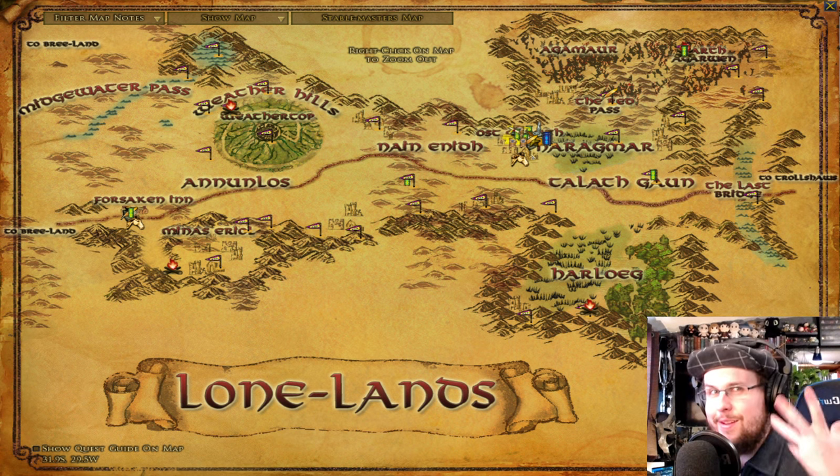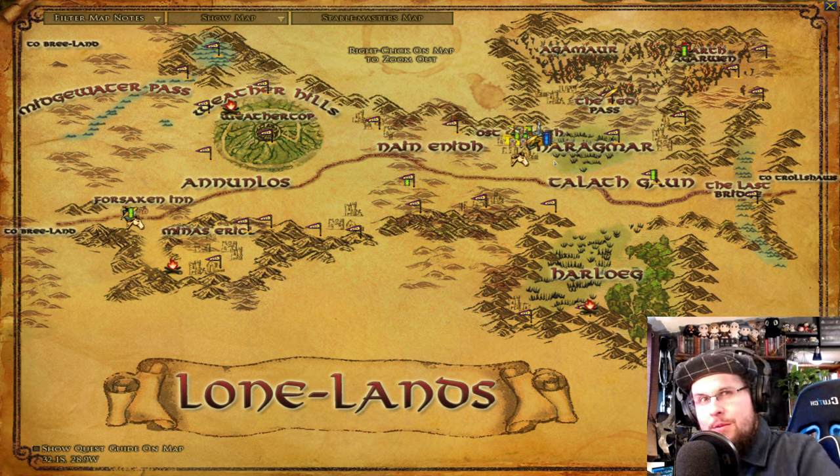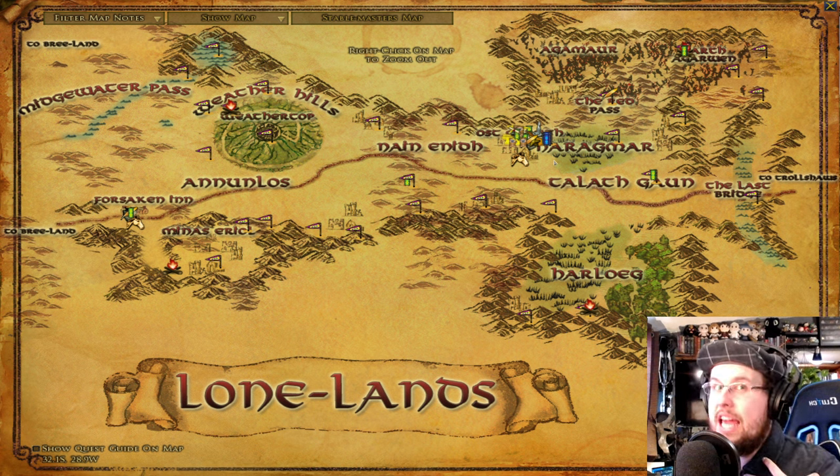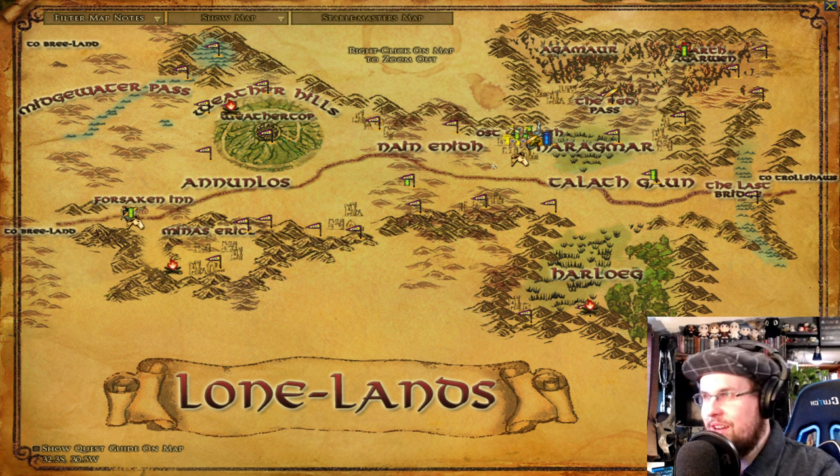I'll give you the links to the wiki article so you can see all the different locations in more detail. I'm trying to give you the thought pattern of what I think is best — I've been playing since the first month this game came out, so I have experience. Around Ost Guruth, you'll do a bunch of quests. They'll send you to several fortresses nearby: there's a spider lair, a Dourhand dwarf lair, half-orcs, and Earthkin that you'll help. They'll also send you into some swamps nearby.